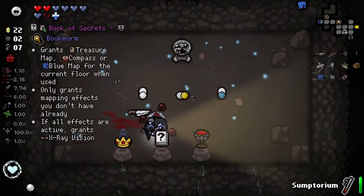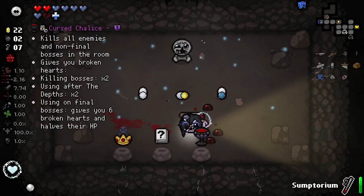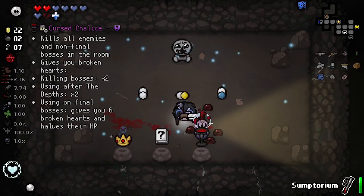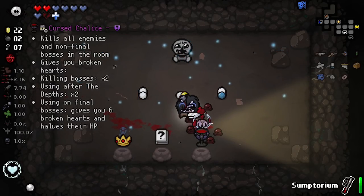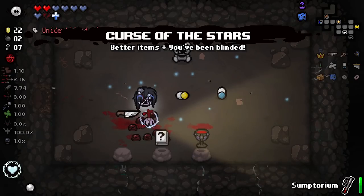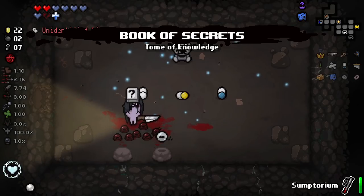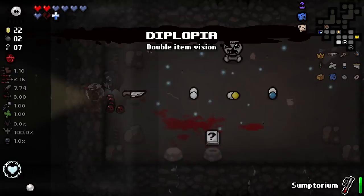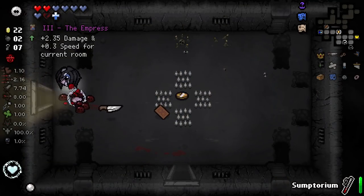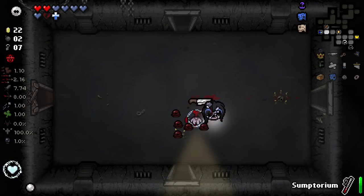We've got Curse of the Stars, which is actually very very good but scary. Book of Secrets, which is genuinely awful. And the Curse Chalice kills all enemies and non-final bosses in the room and gives you broken hearts. Killing bosses after the Depths times two gives you six broken hearts — ooh, that's not good. I actually don't think I'm going to use Diplopia here — I think I'm just going to use Curse of the Stars.